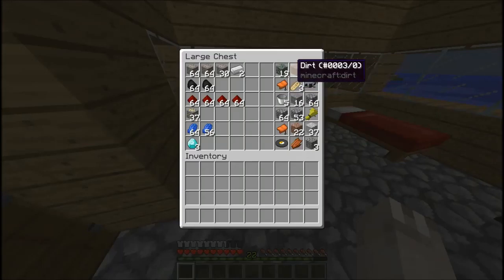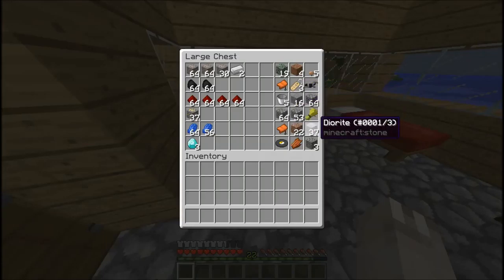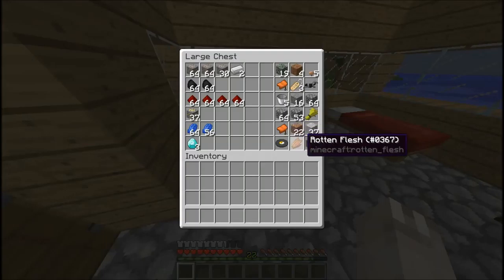Bunch of dirt, mushrooms, saddle, bunch of name tags, there's another saddle down here, iron horse armor - that's pretty good. A bunch of buckets - kind of useless. Cobblestone, kind of a lot of cobblestone. Wheat, granite, diorite, a music disc - kind of cool. I believe you can make a jukebox with a diamond and a bunch of other stuff. Rotten flesh and gravel.